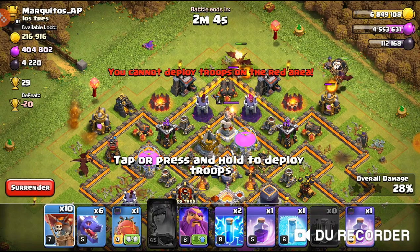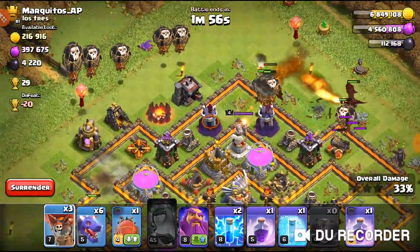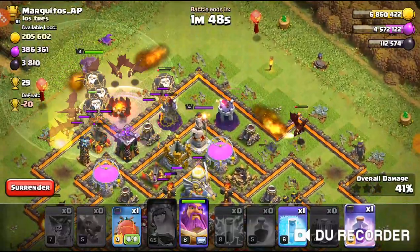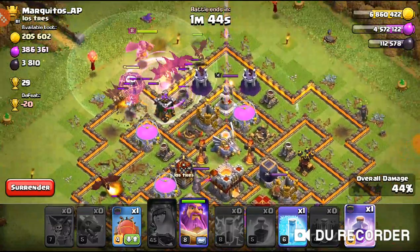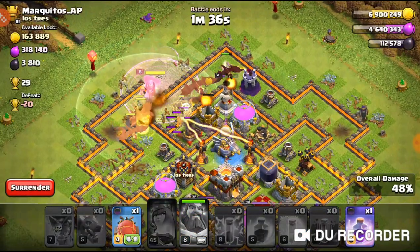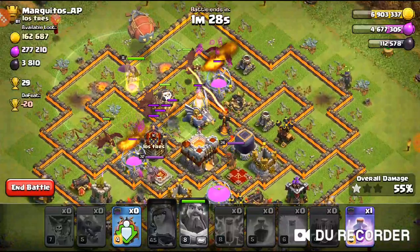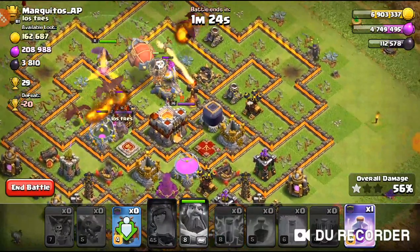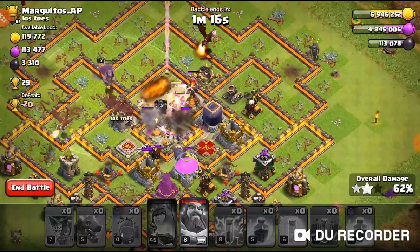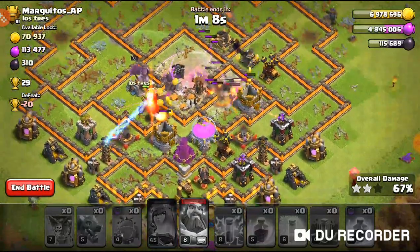I drop another dragon to distract, two loons to take out defenses around the base. I drop the dragon to zap, pop the warden ability, and freeze both single-target infernos — a beautiful freeze. I drop the blimp down behind with valkyries inside and drop the rage spell on the valkyries. They take out the town hall, the queen, the king, and the single inferno as well. They're breaking through, taking out the dark elixir storage.